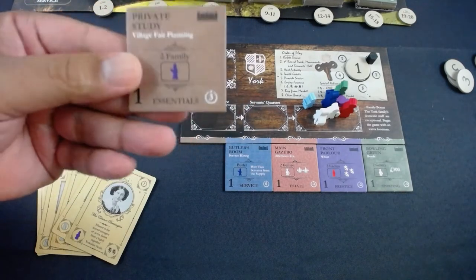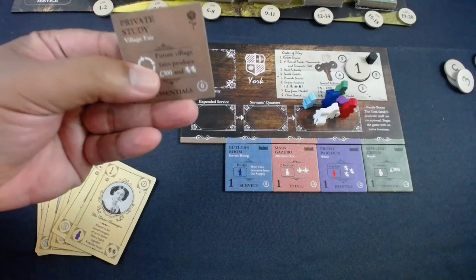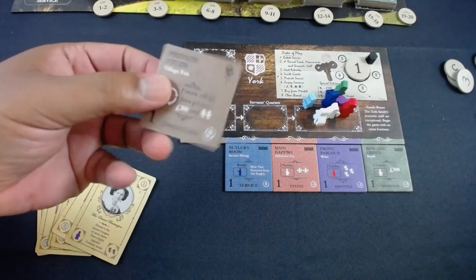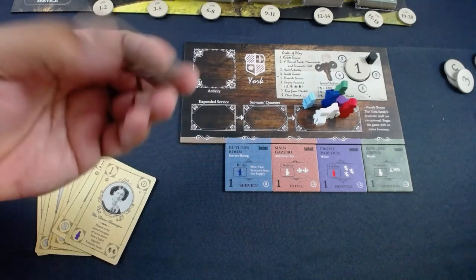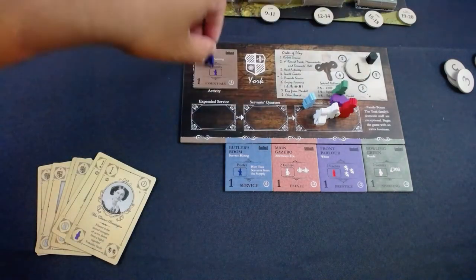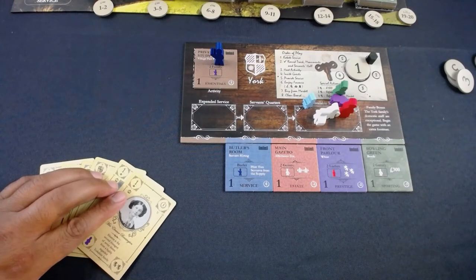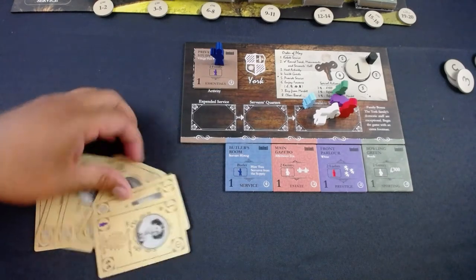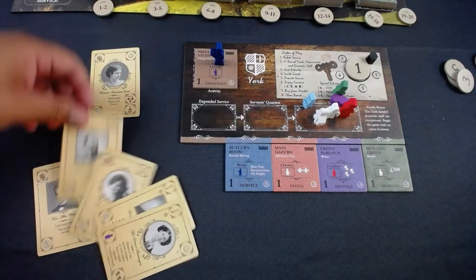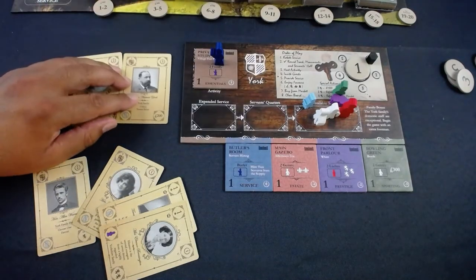Because the solo challenge requires all tiles to be flipped, I'm going to flip the private study and get some coins when the village fair comes out. I bring the butler and invite two family members — the viscountess because I'll need cards, and the viscount because I'll need money. Those are the two things you really need at the beginning of the game.